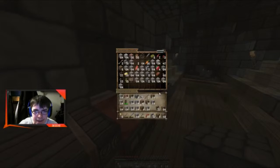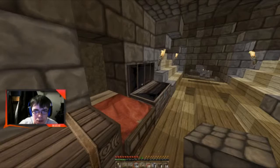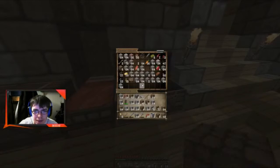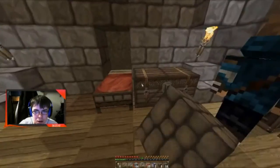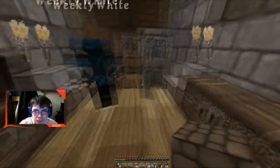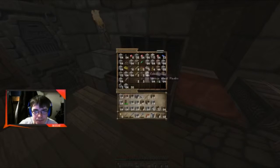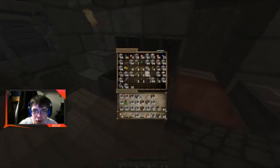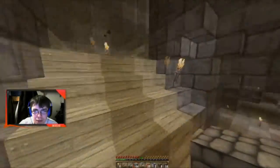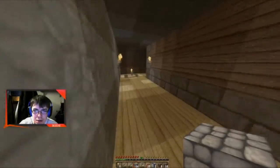Brad successfully crafts six armor stands. They have nine iron ingots left. They discuss where all the iron went and conclude they need to go mining soon to replenish their supply.